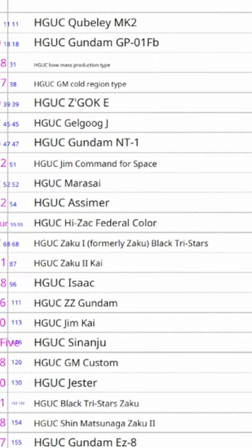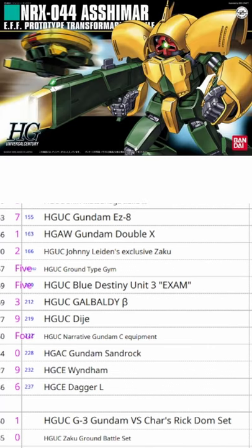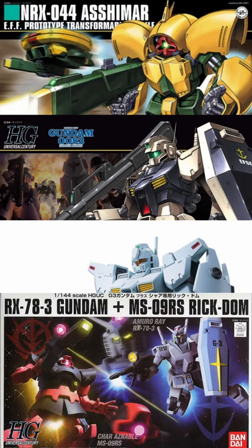The high-grade Universal Century Bawu Mass Production Type, Jim Cold Climate Type, and Gelgug Jaeger, as well as the Ashimar, Jim Type-C, Jim Custom, and Gundam G3 vs. Shar's Rick Dom box set.